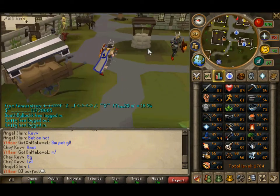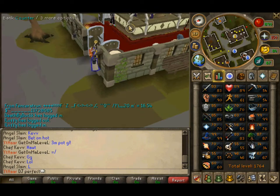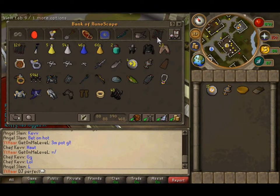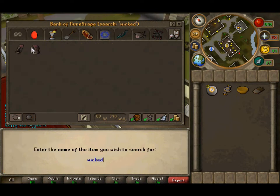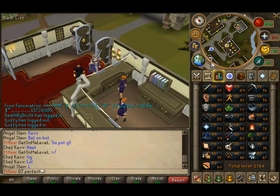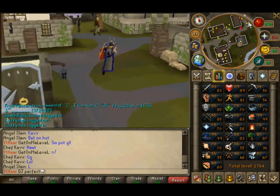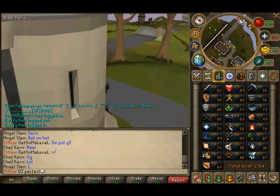I'm going to be using melee for this quest. Just before we get started, I'm going to run to the bank and get my Wicked Hood — I'll just search it up because I don't want to look through my bank. It'll be a nice quick teleport to the Chaos altar, because I don't want to go into the wilderness and just go find it.